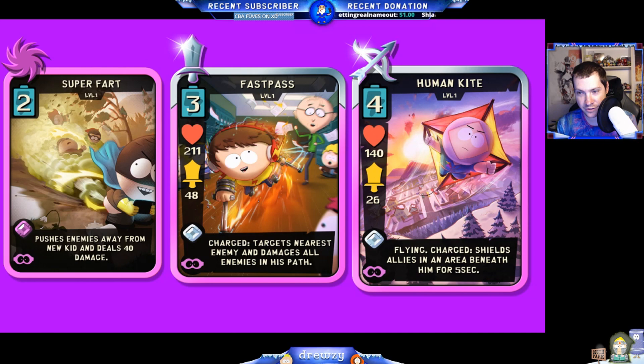Human Kite is a four-energy-cost flying unit, very similar to a hybrid of Bounty Hunter Kyle and Kyle of the Drow Elves. He has a charged ability where he shields allies in an area beneath him for five seconds — an aura effect, versus what Kyle of the Drow Elves does which shields all units on the field by default. The five-second shield duration is a decent amount of time; it's not overpowering at all scale, and I'm not sure if it's equal to or greater than Kyle of the Drow Elves' shields.